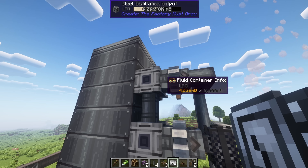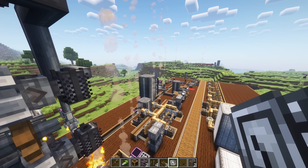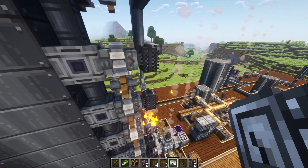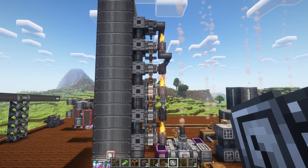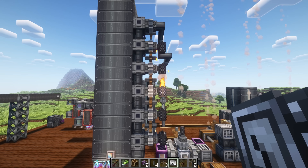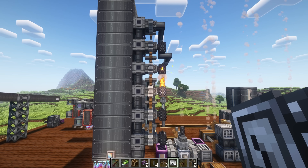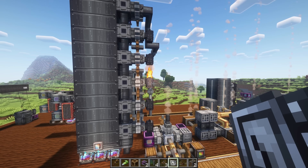In this example, I'm taking the LPG and sending it to my LPG engines, and for everything else I'm just burning it off using creative fluid tanks. That's actually why in real life you see flames at oil refineries — they're burning off useless byproducts. Of course, in real life you wouldn't burn off gasoline; I just chose to do this for the example.